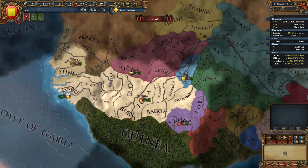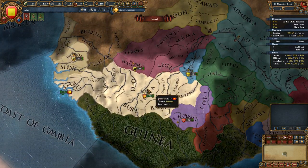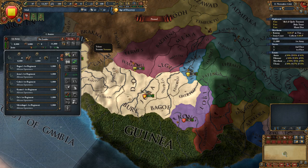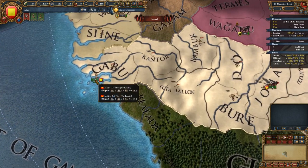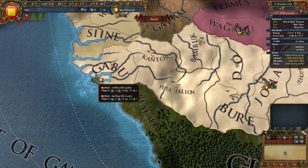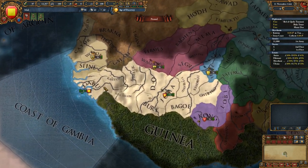Our religion is Sunni, we are a kingdom, and we are playing in Africa. So let's jump in. Here's Mali at the start - we get 11 units: eight infantry and three cavalry. We have eight ships, three of which are frigates and the others are cogs. So we do have a nice little fleet.